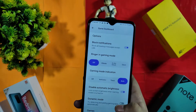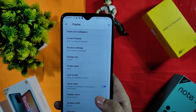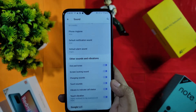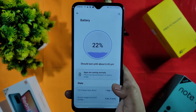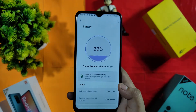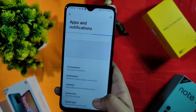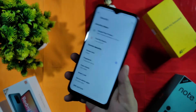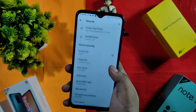I tested gaming mode with AnTuTu and my score improved from around 2,02,000 to 2,21,000. Display settings are normal with all necessary options. Sounds and haptic feedbacks are good with per-app selection and adaptive sound. Battery: I charged my phone yesterday and it's currently 2:49 PM with normal usage. Default apps include Pixel Launcher. Security includes fingerprint and face unlock — both work with no issues.